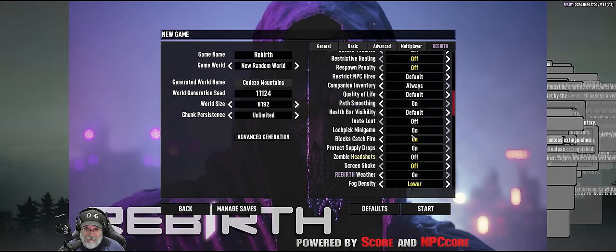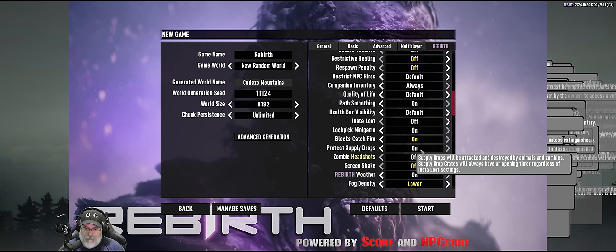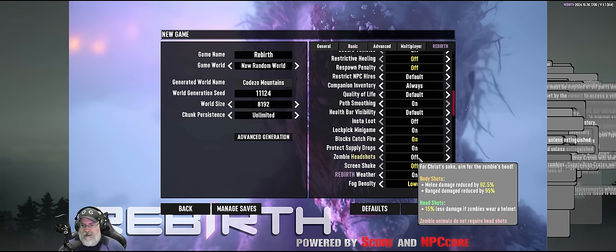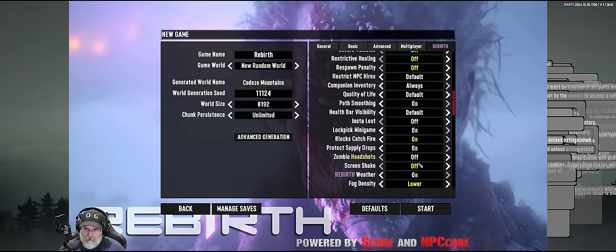Supply drops being attacked and destroyed by animals — no, there's no reason for that so I don't want it on. The headshot-only setting, similar to the Romero mod, is turned off because sometimes you can't get to a zombie's head. I do not want screen shake — that's an automatic headache.